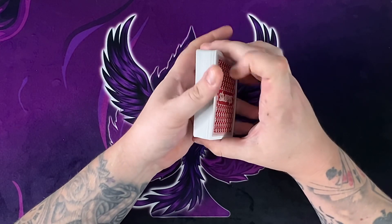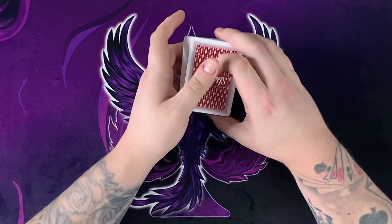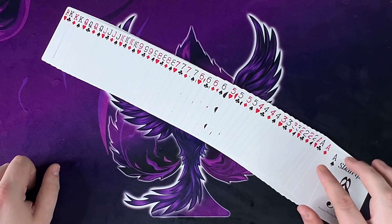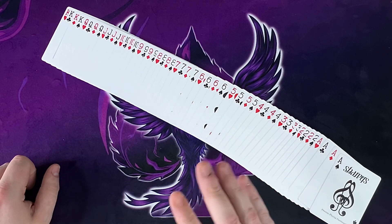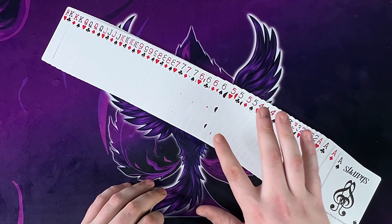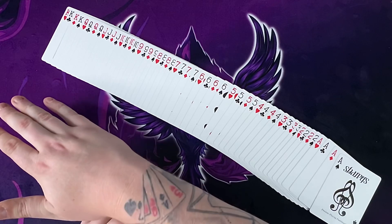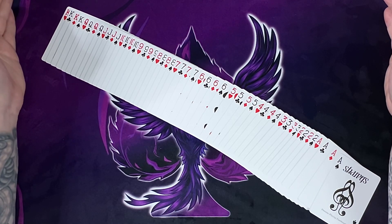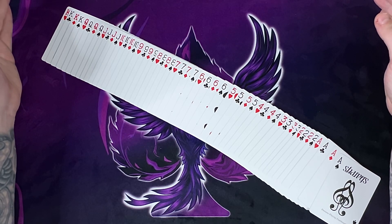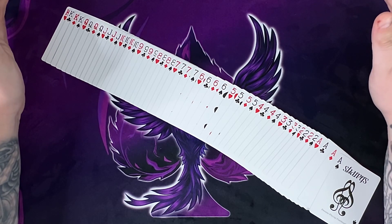Once you've done that, you are now going to know the location of every single card. That's because every single card is together — all the relevant cards are together. You've got the aces, the twos, the threes, the fours, the fives, the sixes, the sevens, eights, nines, tens, jacks, queens, and kings. You also know the alternating suit order, which in this case is spades, diamonds, clubs, hearts from the bottom. So you can get someone to name a card and you'll know roughly whereabouts that card is.